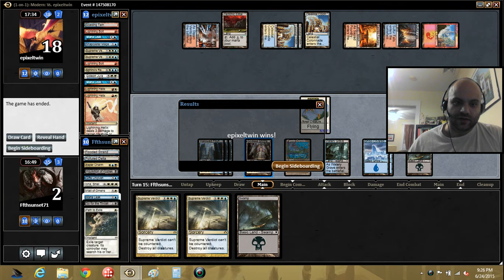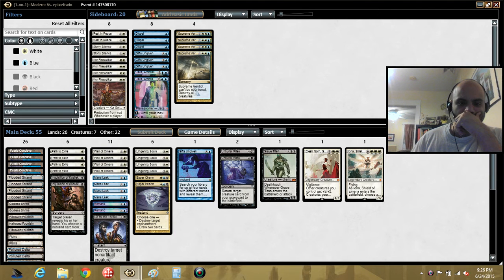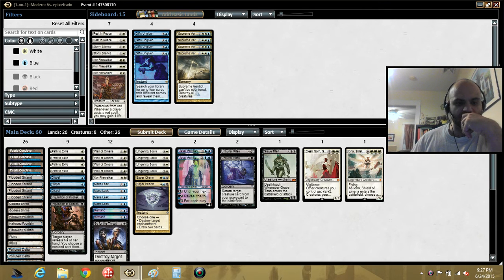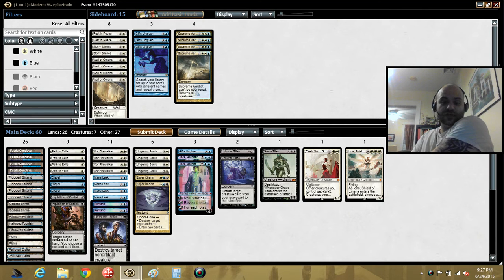Control mirrors are kind of frustrating. I should probably board out the combo. He might board out his Supreme Verdict, but he might not because of Lingering Souls. We don't want Gifts here. I was wondering if the Firewalkers would be good — just as additional threats that he can't cast a burn spell against. Wall of Omens seems pretty bad. Alright, we'll play one Wall of Omens, or maybe one Gifts — a miser's Gifts. Let's give it a try this way; I'm kind of figuring it out as I go.